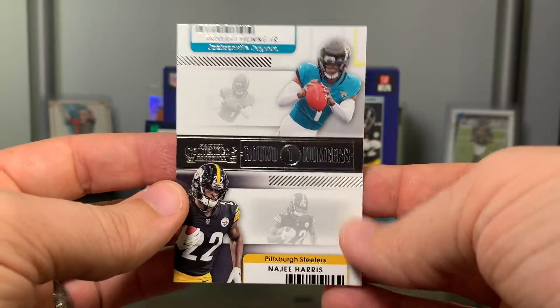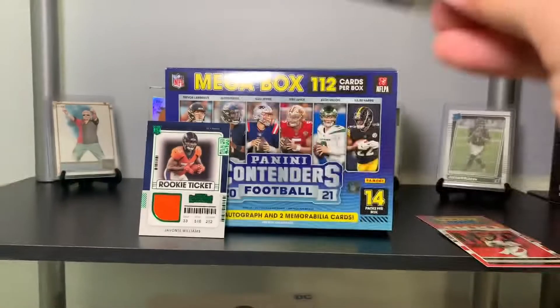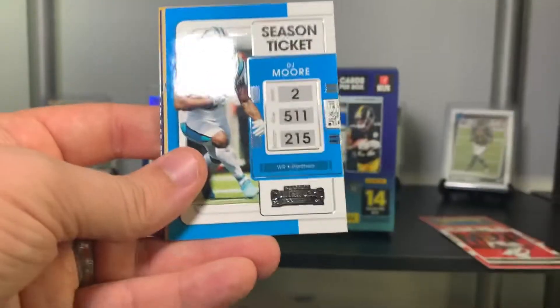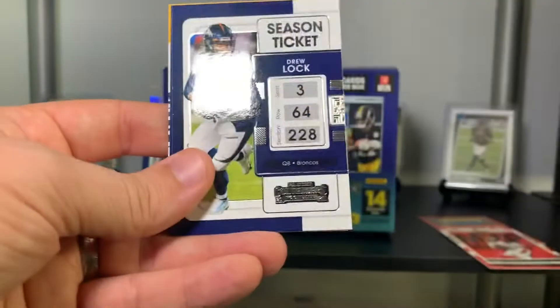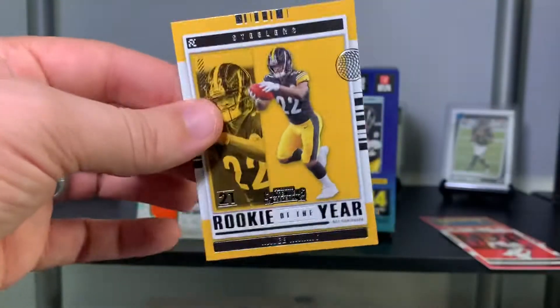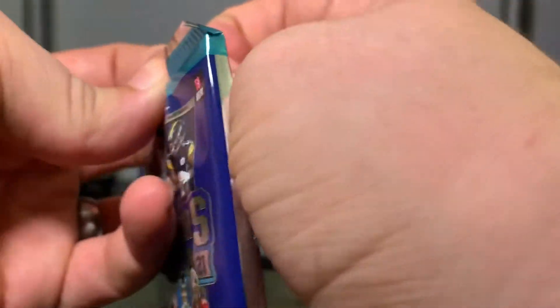Round Numbers — Najee Harris and Travis Etienne, which is not a bad one. Carson Wentz, Terry McLaurin, Aaron Donald, DJ Moore, Alvin Kamara, Drew Lock, Russell Wilson, and Rookie of the Year Contenders — Najee Harris.